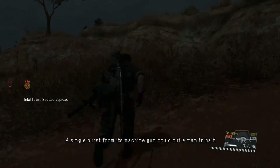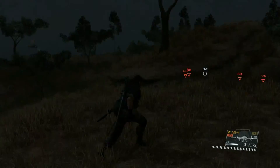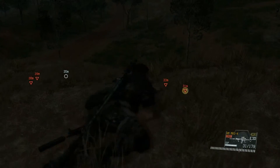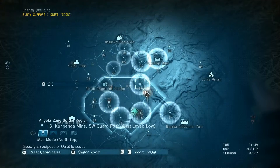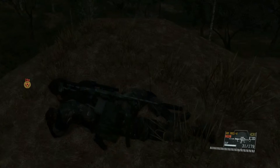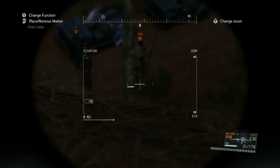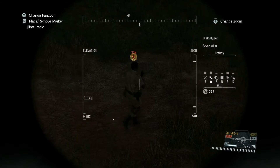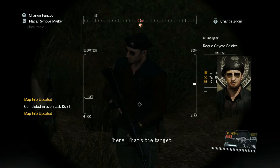That's an enemy gunship — a single burst from his machine gun can cut a man in half. The map has been updated. Try carefully, boss. Enemy presence detected. The map has been updated. Analysis complete. He's the one who is investigating the CFA on the Major's orders. Is that him? There — that's the target.